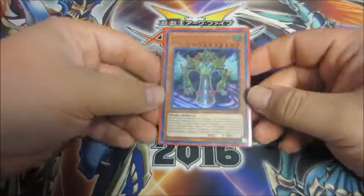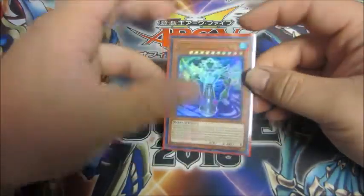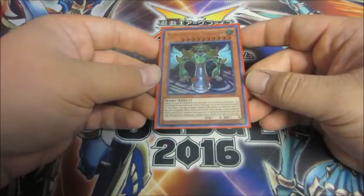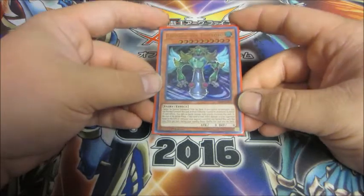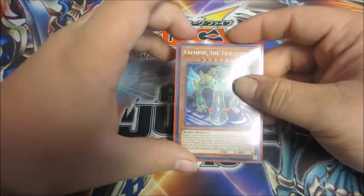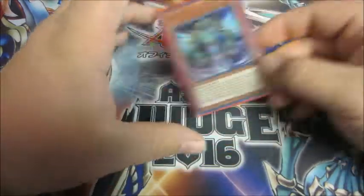Our last Time Lord is Raphion. This is basically like Elemental Hero Flame Wingman — he burns your opponent for the attack of the monster he battled at the end of the battle phase. So, one Raphion, just more burn.